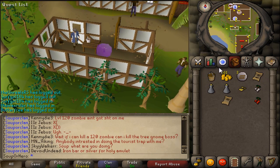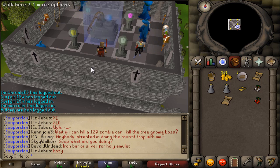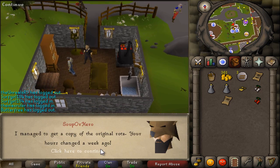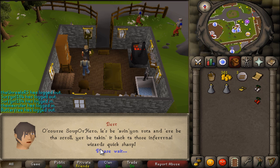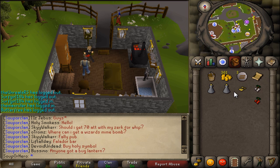Now you guys have to head back to Yanille. I'm just doing the watchtower teleport but you can get back any way. You guys have to talk to Bert again - once you talk to Bert, keep going, let him know, and you'll finish talking to him.